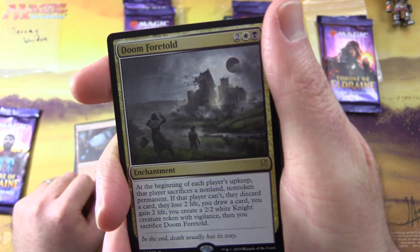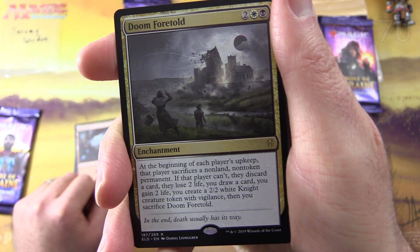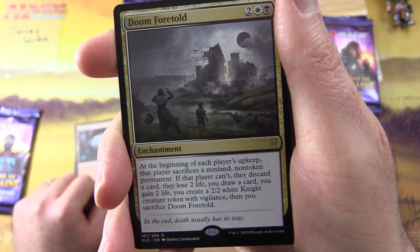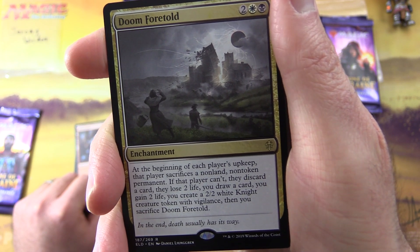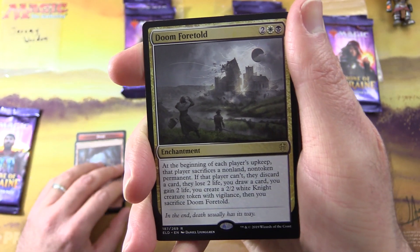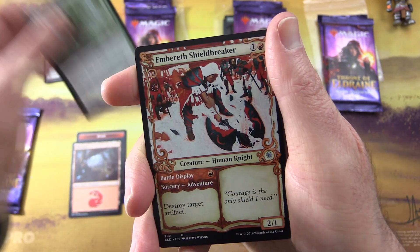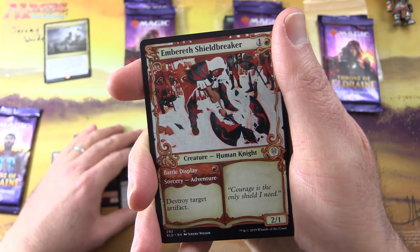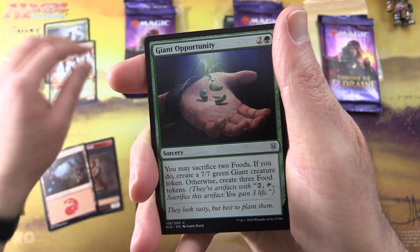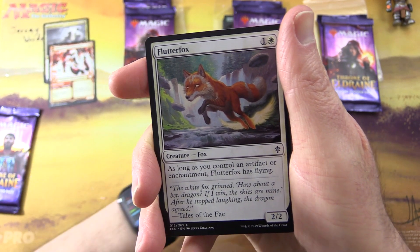The rare is Doom Foretold, enchantment for four. At the beginning of each player's upkeep, that player sacrifices a non-land non-token permanent. If that player can't, they discard a card, they lose two life, you draw a card, you gain two life, you create a 2/2 white knight creature token with vigilance, then you sacrifice Doom Foretold. The uncommons are Deathless Knight, Embereth Shieldbreaker with the showcase artwork, and Giant Opportunity.